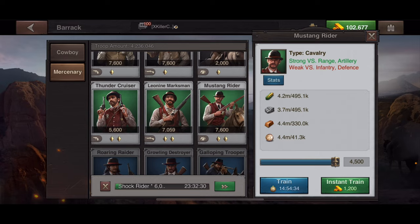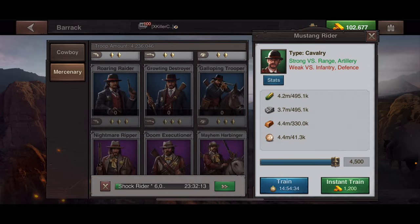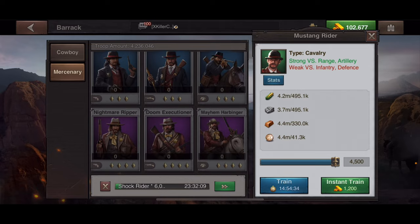The maximum I can train on the mercenary side is only 4,500, because I haven't done the research to unlock T3s or T4s on the mercenary side. All of that unlocking is done through your research.